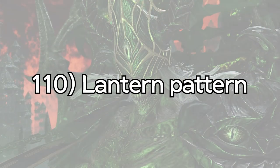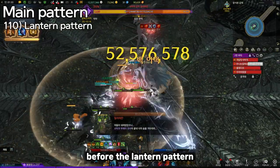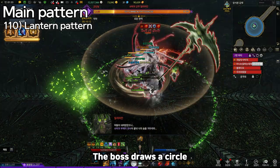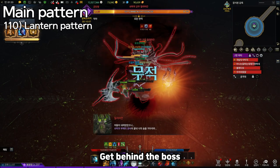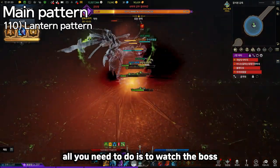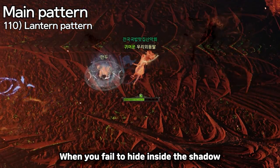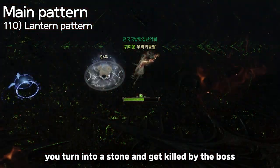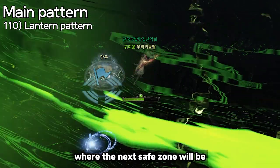110: Lantern Pattern. The boss may or may not move to center before the lantern pattern. The boss draws a circle and the screen turns dark. Behind the boss, there is a shadow — get behind the boss. During the mechanic, all you need to do is watch the boss and stay inside the moving shadow. When you fail to hide inside the shadow, you turn into stone and get killed by the boss. It's important to know where the next set of stone will be by watching the boss.